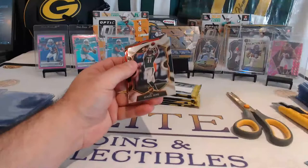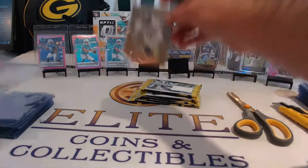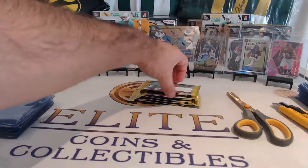Congratulations — Colts with some monster Taylors. That was the 355, Denzel Mims. Jordan Brooks field level insert 332 — Seahawks with a nice rookie hit. Jordan Brooks, congrats Seahawks. To 355 — nice hit, Seahawks. Jordan Brooks.